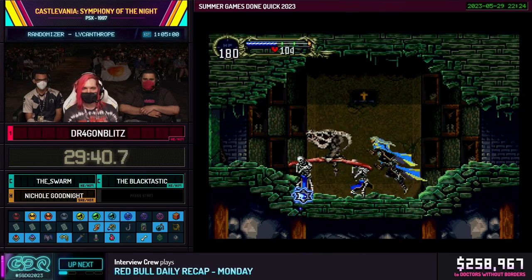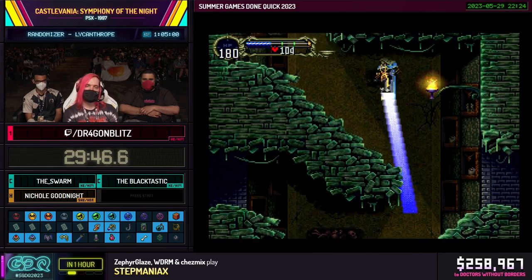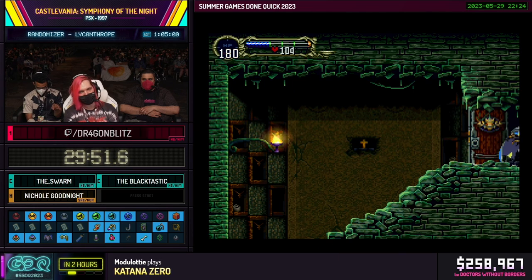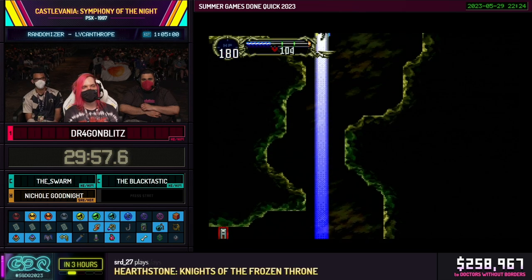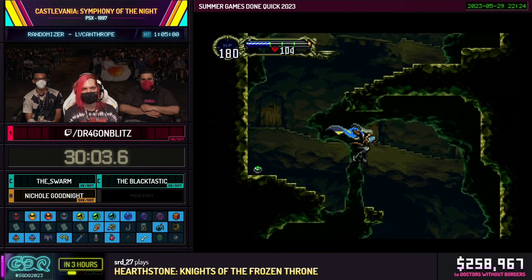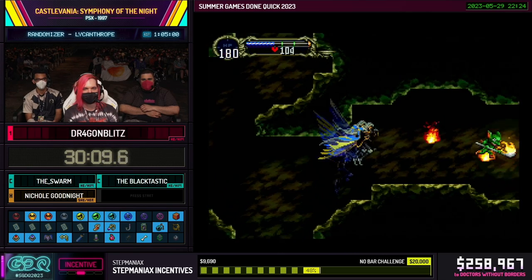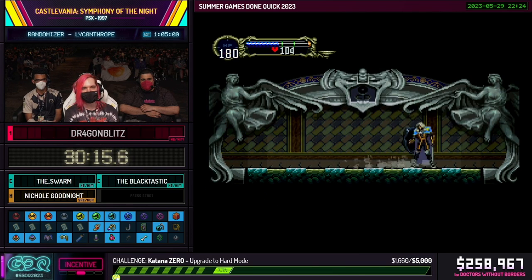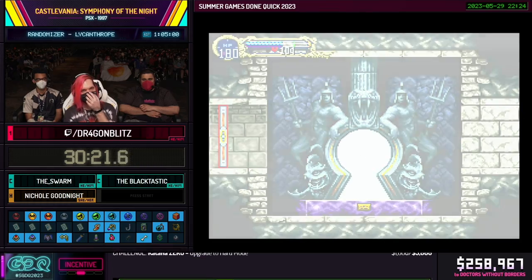Pretty much all of the caverns, mines, and catacombs done. We now know the game was heading us in this direction: you get flight, then your next goal was to get the rings, then the holy glasses, and now it wants us to go to the second castle. However, there's one location that is another high-value location similar to the spike breaker: the silver ring location in the chapel. That's another location normally guarded by three different relics, but we have access to it a little early by taking advantage of iframes like we did in the spike room.